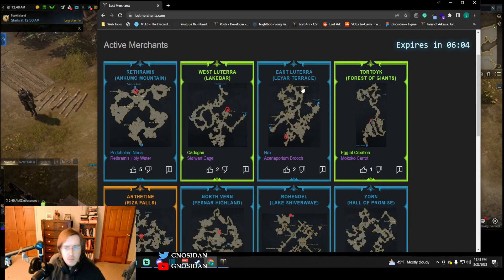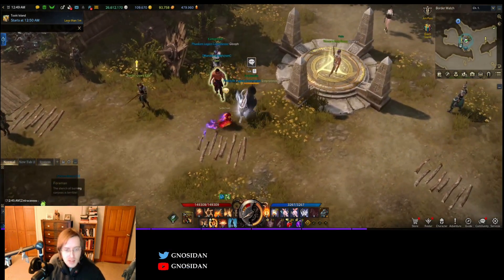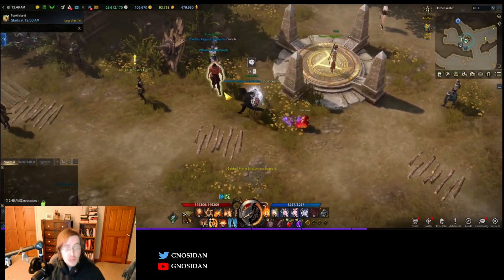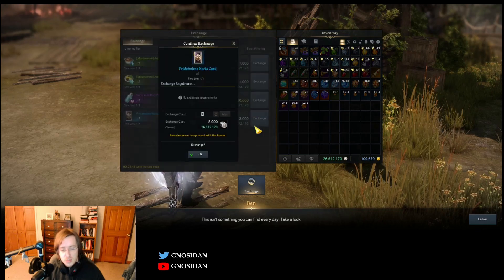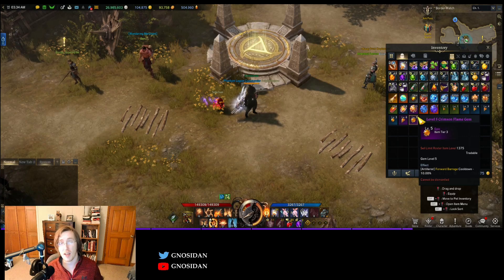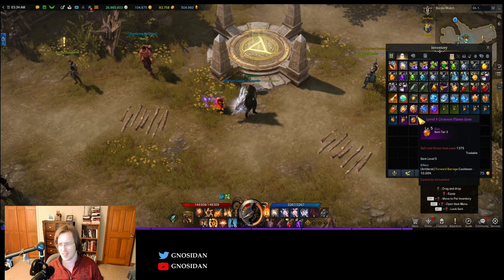We are in Rethramus at Kuma Mountain and you can see we're at the merchant — it has a little symbol that kind of looks like a wheel. Wandering merchants have certain times they spawn, and you can see here that you can buy Pride Home Nerea for a very cheap silver cost. This is how you're going to be farming your cards for Deep Dive and for You Have a Plan. They're very accessible and cheap in silver — at most you're probably spending around 50,000 silver.